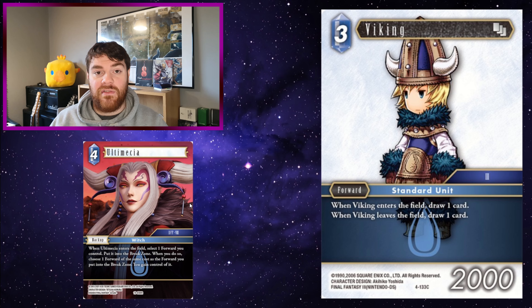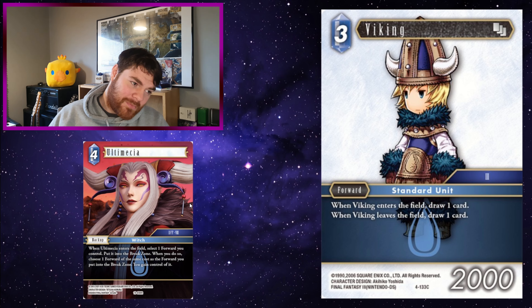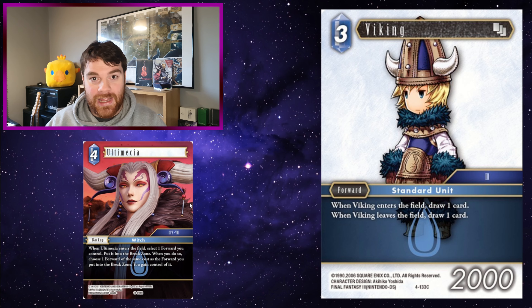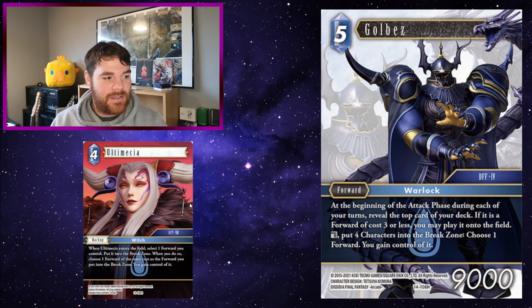Ultimecia — love this card. Quite possibly my favourite card from Opus 14. Any card that allows me to take control of my opponent's forwards I absolutely adore — that and Golbez. When Ultimecia enters the field, select one forward you control and put it into the break zone. When you do, choose one forward of the same cost as the forward you put into the break zone — you gain control of it.